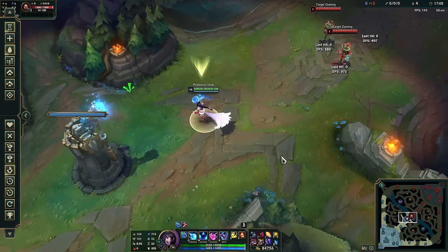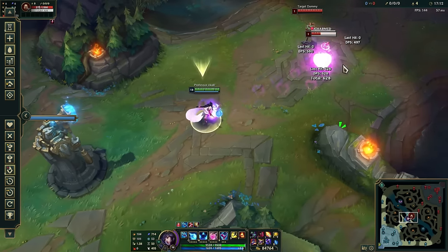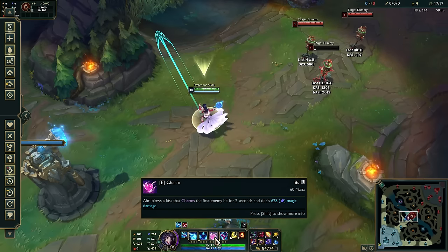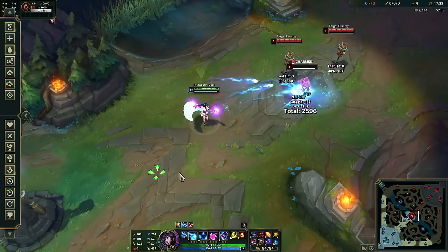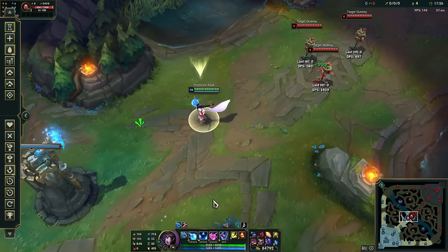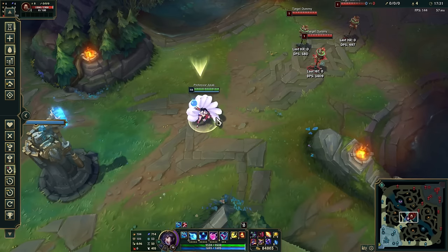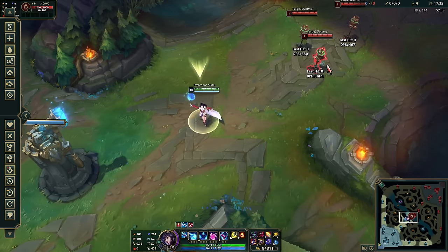Moving on to the Charm — it has a ton of value when you land it because it leads into so much damage. The Charm itself does 600 damage, and then you can land your Q, auto, W, Lich Bane proc, your ult — all these things. Charm is the one ability you want to hit above everything else. If you hit it, everything else will hit too. There are a few ways to guarantee it.